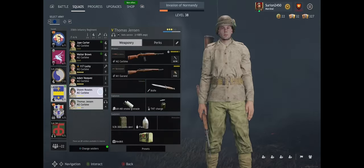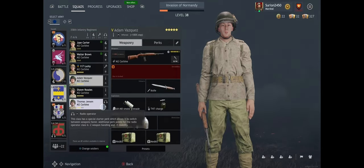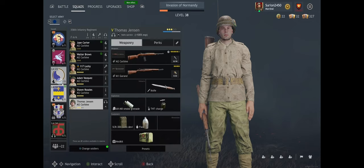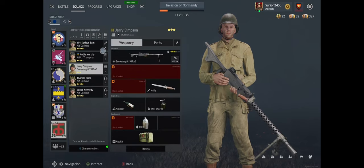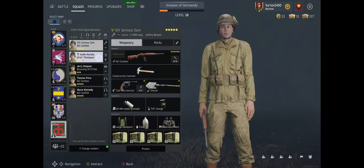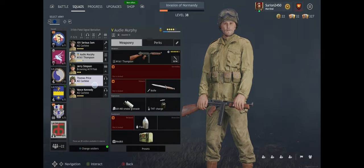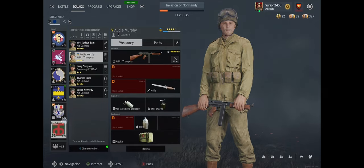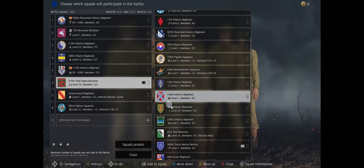I always recommend an engineer in every single squad. Beyond that, you can have rocket launcher assaulters, basic riflemen, radio guys, and machine gunners in certain units. For example, I've got a heavy machine gunner in my radio battalion unit, an engineer, and an assaulter. Assaulters are submachine gun users — very aggressive, meant to get into an objective and in somebody's face. Depending on how you want to play, you could also set up squads specifically designed just for sniping.